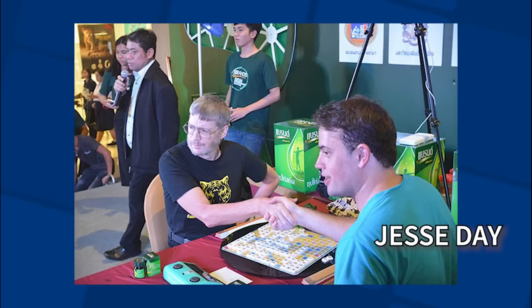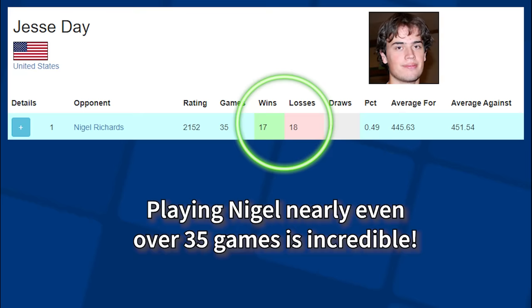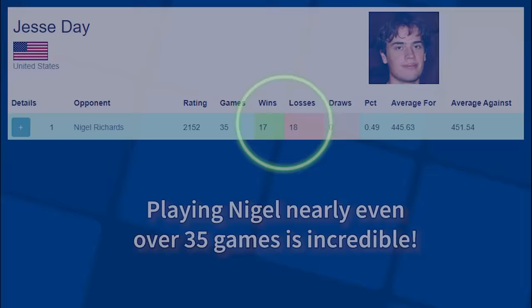Nigel and Jesse were the finalists in both the 2018 and 2019 World Championships, and although Nigel won both matches, Jesse's 17 and 18 record against Nigel is one of the very best of anyone to play him that many times. Games between these two are the Scrabble equivalent of must-see TV.